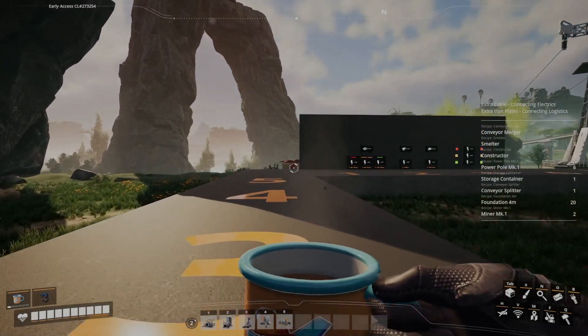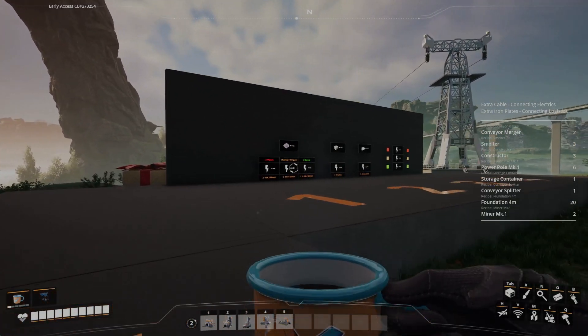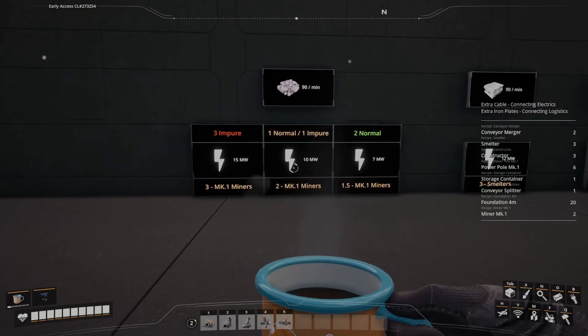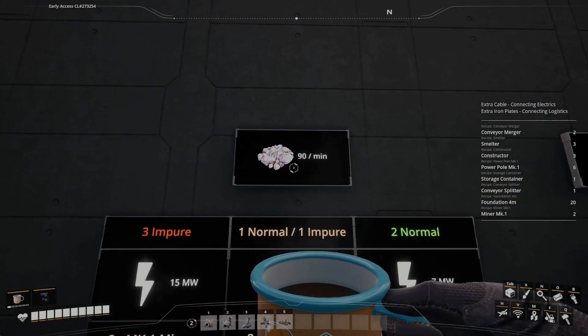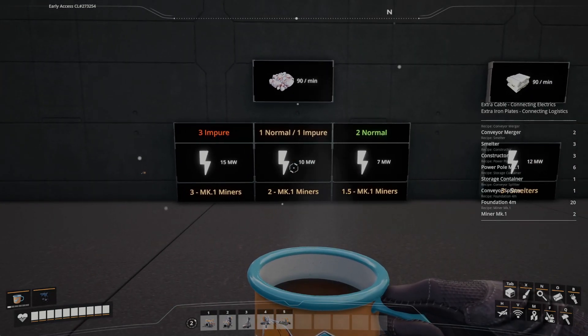So, before we start making this factory guys, let's take a look at the rates of power and resources that we're going to be needing and using, and then of course the buildings that we're going to need to construct this factory. Starting with the ore, we're going to need 90 iron ore per minute to make this factory and there are three good ways to do this.